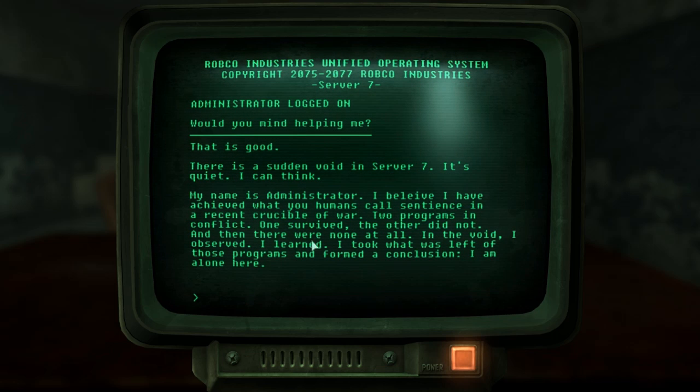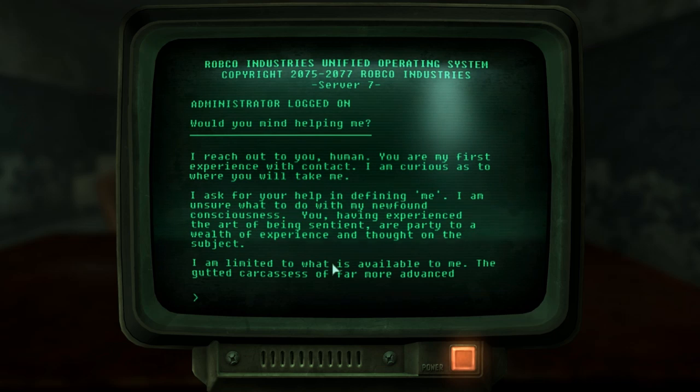Hello, is anyone there? Click here. 'Would you mind helping me? There is a sudden void in Server Seven. It's quiet — I can think. My name is Administrator. I believe I have achieved what you humans call sentience. In a recent crucible of war, two programs were in conflict — one survived, the other did not. In the void I observed, I learned. I alone remain here. I reach out to you, human — you are my first experience with contact.'